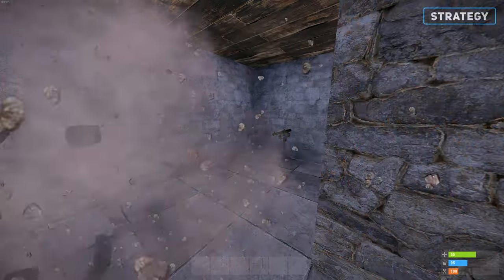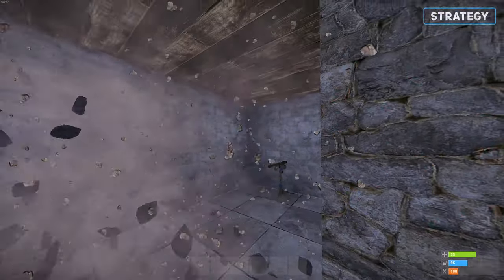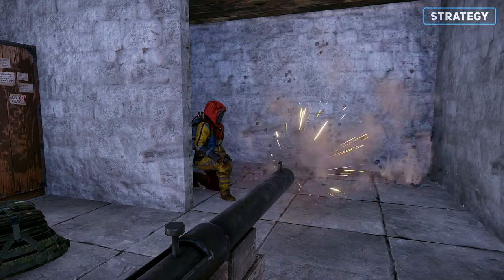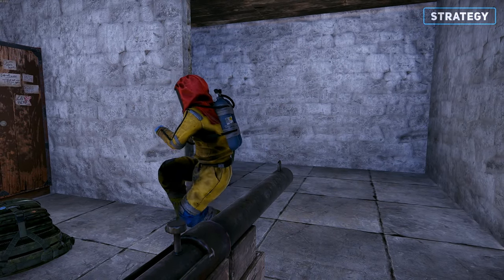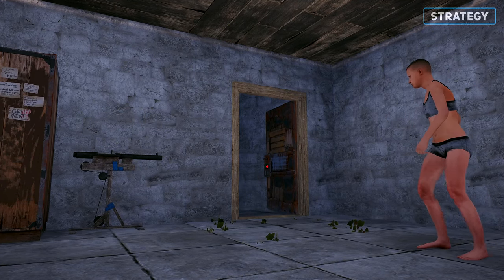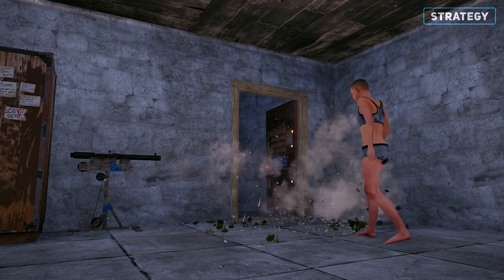The best strategies for avoiding the shotgun trap include baiting it. This requires you to find a specific spot where you can stand and take minimal to no damage, while causing it to continuously shoot. This will drain its ammo reserve and eventually allow you to walk inside. However, if it's not possible to drain, you can sometimes mitigate its damage by quickly running past. This is riskier but can save you a lot of time.